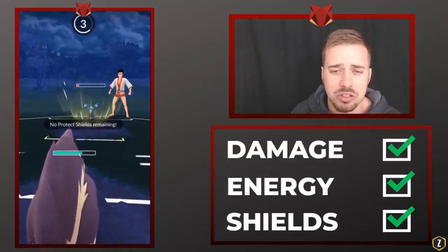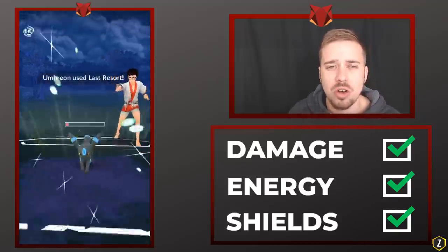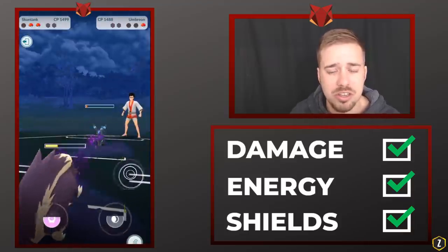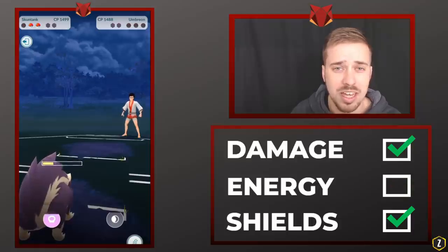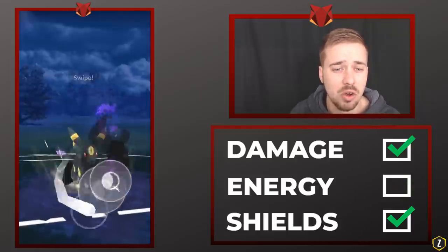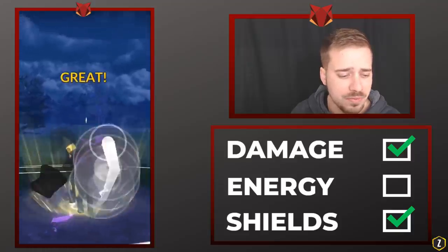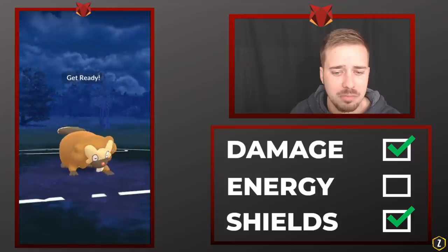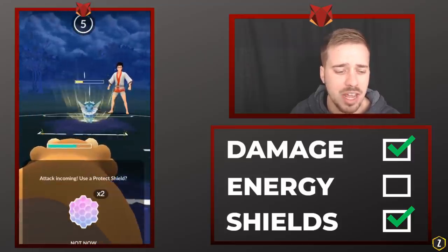This gets the Umbreon very low and we'll finish off with Poison Jabs. He does land a Last Resort, but I just want to show you that you don't always have to win the Pokemon exchange. You can lose lead, you can lose other things, but if you can manage your resources well — mainly energy and holding on to shields — it's going to be huge.